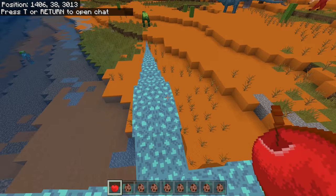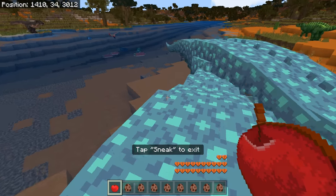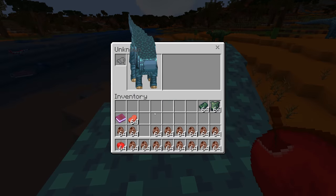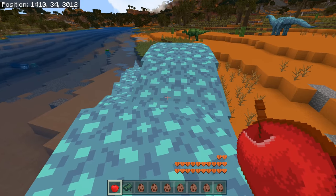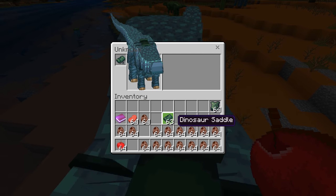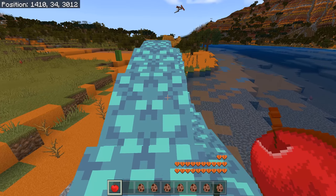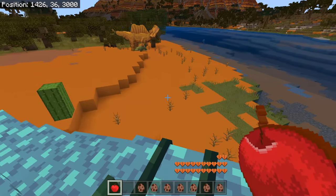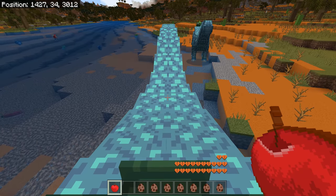Of course — you tame it with apples! Let's try this. We got it! Now I need a saddle. I should be able to open inventory and place the saddle — yes! And then I should be able to ride it — yes, I can drive it! The trouble is it will probably die though.